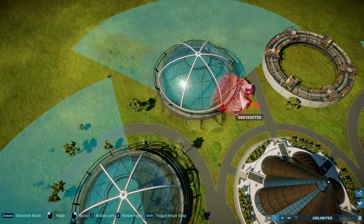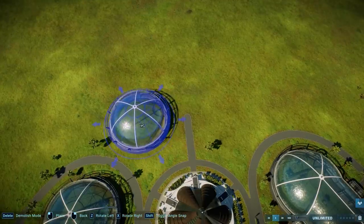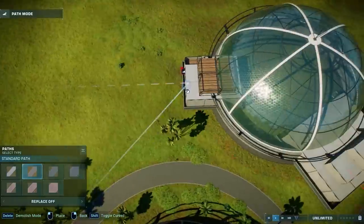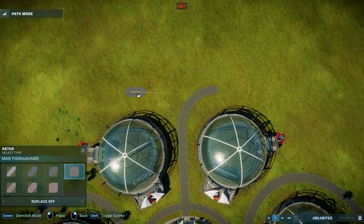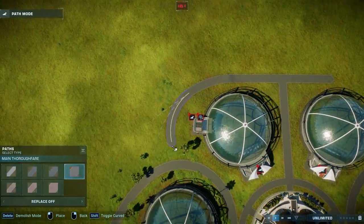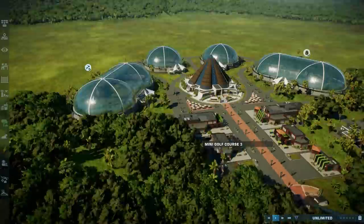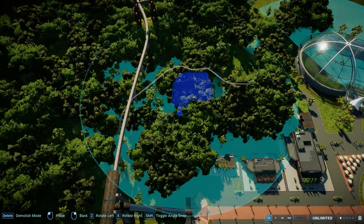We're starting on Isla Nublar, but we'll definitely play other sandbox maps as well. Since we're doing a speed build series and adding several dinosaurs per episode, this map will likely be filled in a few episodes and then we'll start another sandbox series. I'm very excited to play around with different biomes - especially the Canada map, which looks absolutely amazing and gorgeous.